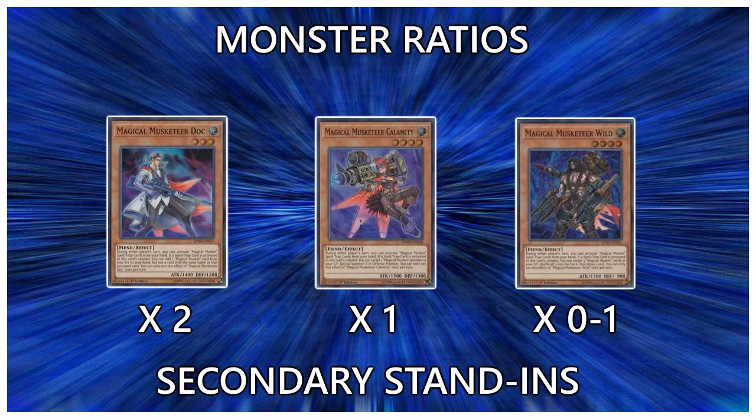Next up we have Magical Musketeer Calamity. She kind of suffers the same thing as Dock — she's not really good as a turn 1 Musket play, because all she does is when you play a spell or trap behind her, she specials a Musket in defense from your graveyard, which implies you've already played a Musket this turn. This designates her role in the deck more as a combo extender or a rank 4 play machine. She's a very strong card on her own, but her limitations mean you only really need one of her in the deck.